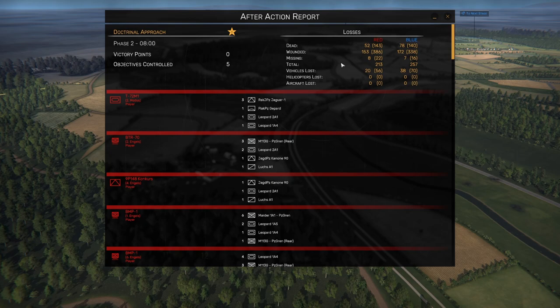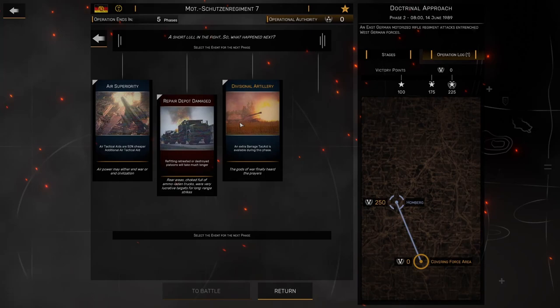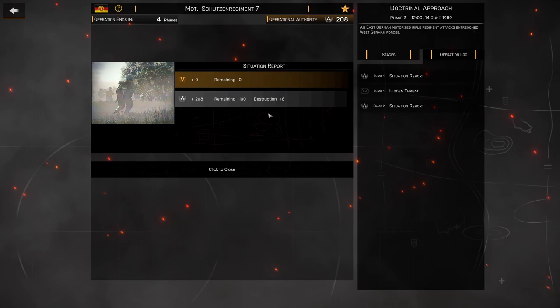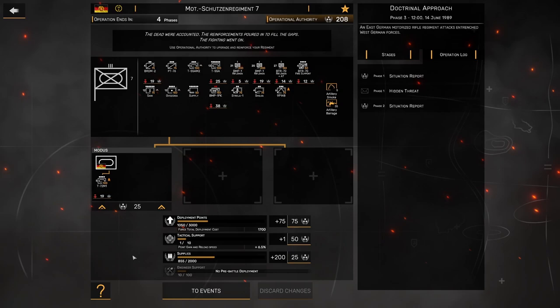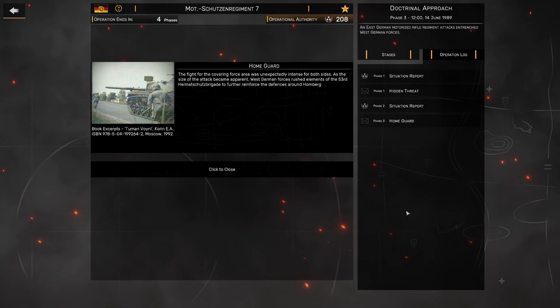We had a much better ratio than the first battle — 20 to 38. Some really good stats from our T-72s: six infantry units, three tanks, another infantry on that BMP-1. So how does this next phase look? Well, we're moving on to Holmberg. Situation report: eight points for destruction — I wish I knew how that was calculated. We've got 200 points for refits or new platoons, and then we've got four phases to get through Holmberg.